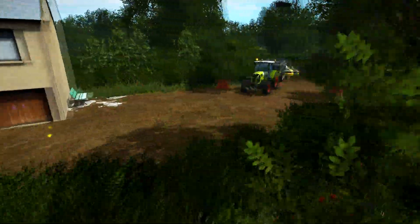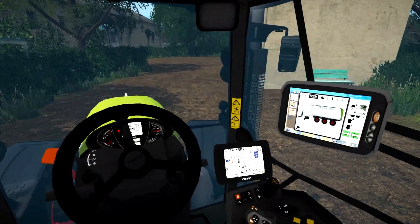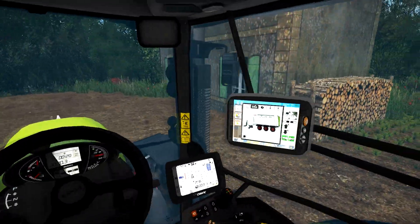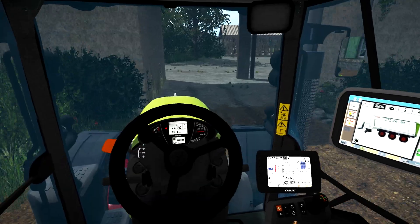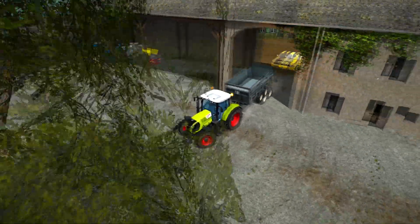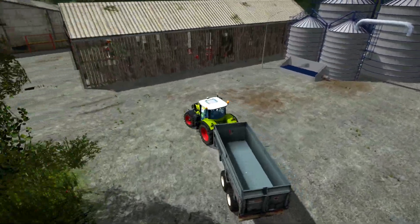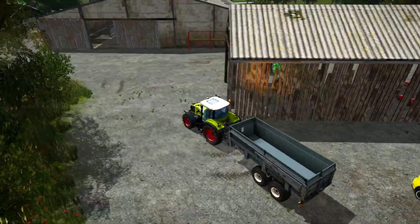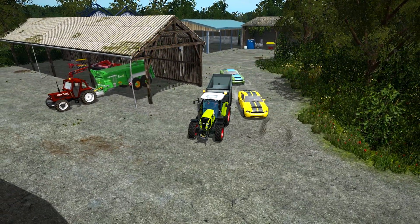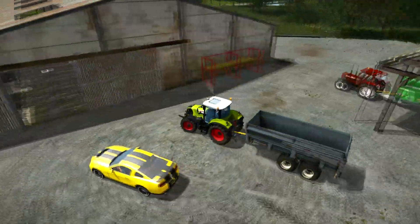On reprend, je vais rentrer à la fin pour vous montrer. On passe ici et hop nickel. On rentre — on a un petit banc ici, il y a quelques maisons. C'est bizarre qu'il y ait des maisons juste à l'entrée de la ferme, enfin ça fait bizarre. Ça c'est un bâtiment de Holestrimab — c'est très très très joli. Il a pris plein de bâtiments.